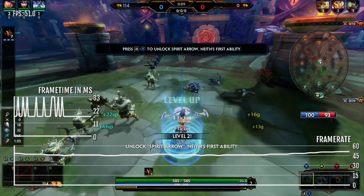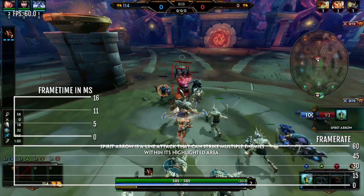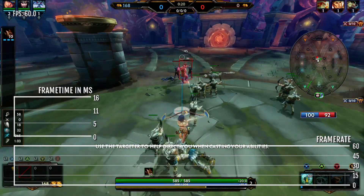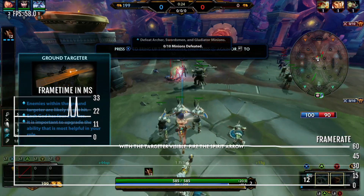Unlock Spirit Arrow, your first ability. Spirit Arrow is a line attack that can strike multiple enemies within its highlighted area. Use the Targeter to help direct you when casting your abilities. With the Targeter visible, press the button to fire.